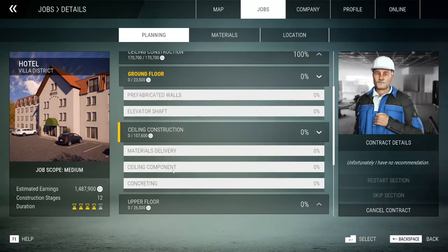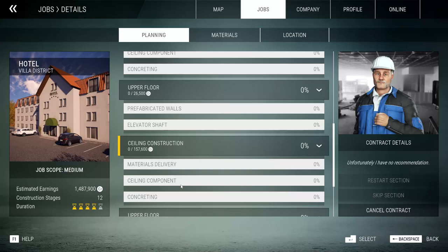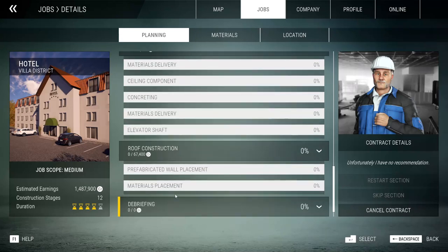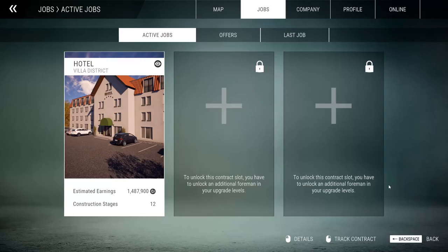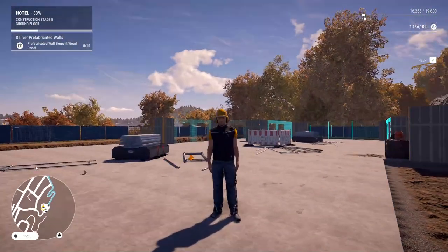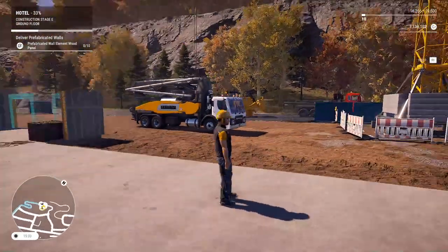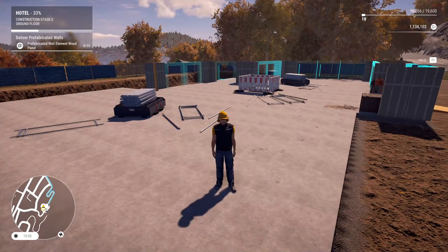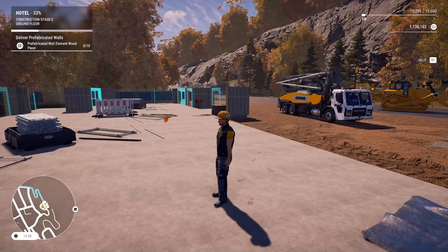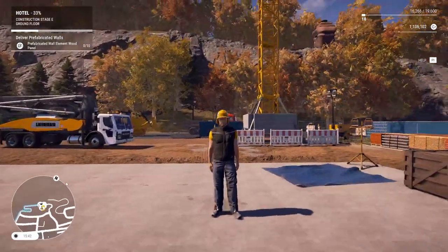We're onto the ground floor, then constructing the ceiling. So it's pretty much crane, concrete, upper floor — crane, concrete, upper floor — crane, concrete again, roof construction, more crane, and then debriefing. But I am going to have so much money in the bank I don't even care. It does mean I no longer have to hire any more vehicles, which is great. I could probably get rid of my dozer. This is actually going to be quite a big hotel. My only problem is the higher we go, the harder it's going to get to concrete — but we'll see what happens.